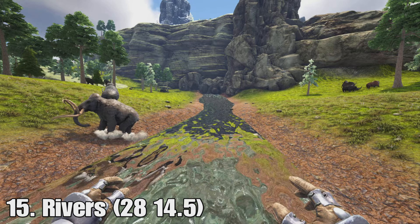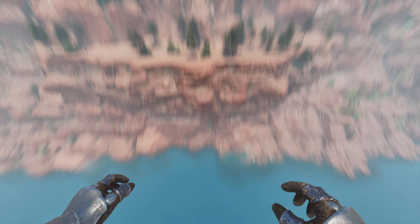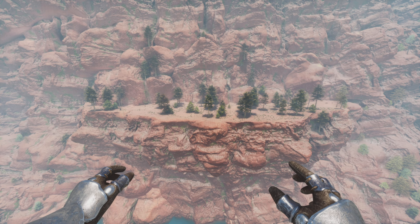Number seventeen is this cliff edge right here — another cliff edge with absolutely nothing in ARK: Survival Evolved. But in ARK: Ascendant there's actually a really flat plateau area. You could probably build something up here and it would be kind of cool, even though all the resources and pretty much everything is far away from you. It's still cool that this area is here.